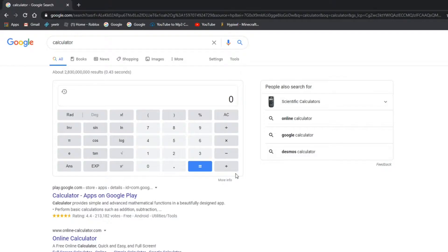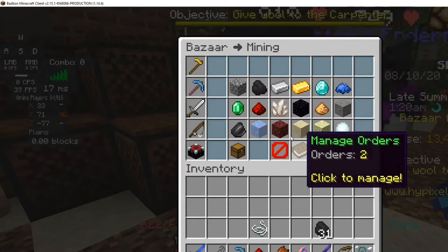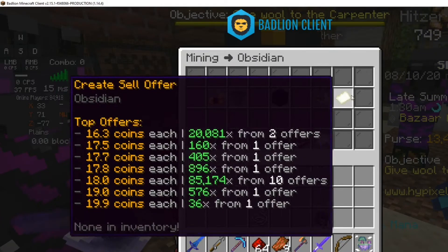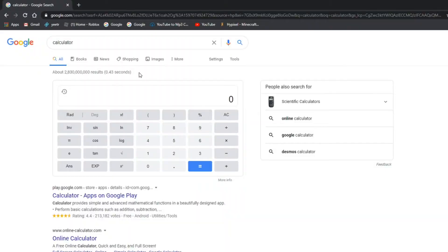I'm going to go to Google calculator. As you can see right here at the top it says 16, and you want to subtract the one at the bottom — so 16 minus 19, or you can do 19 minus 16, minus one percent, which equals three. So you'll be making around three coins profit.